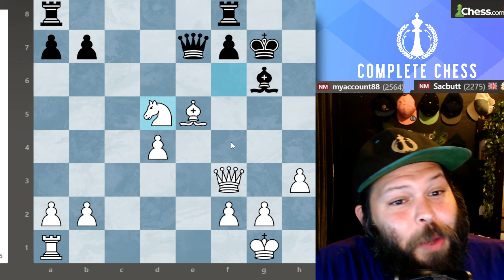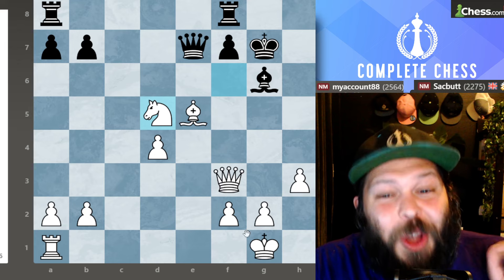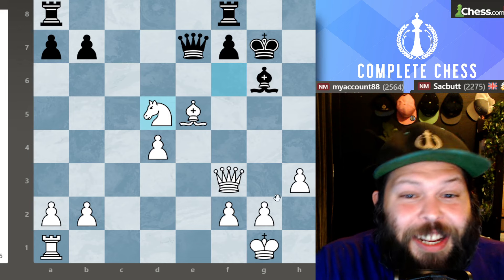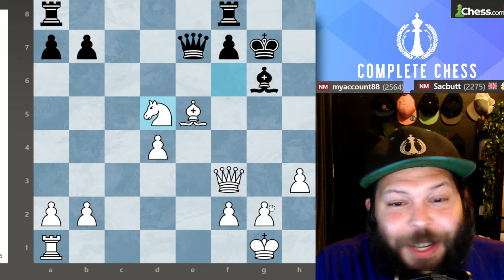I hope you enjoyed this — it was a very fun idea about how to attack the French. Open up the position; don't keep it closed. They love it when you close the position, which is why I like to play this isolated pawn. They don't know how to play it, so take advantage and attack your opponent in the French using the Monte Carlo variation.